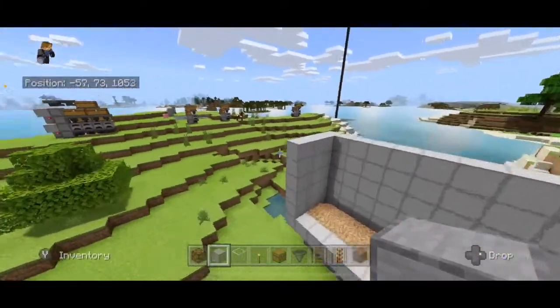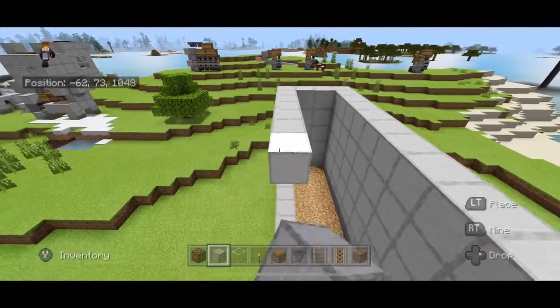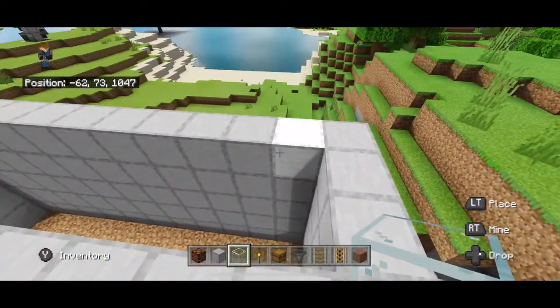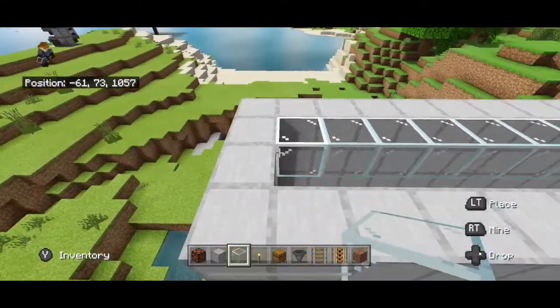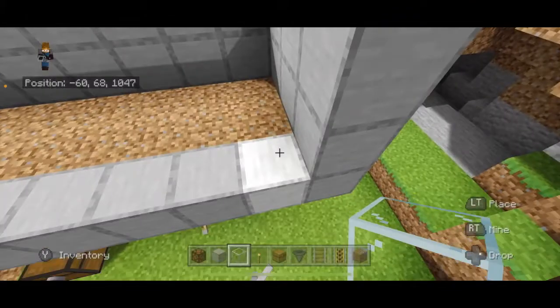Now come to one corner and connect it to the other corner like that. Take glass, fill in the top ceiling, and fill in this front wall here.